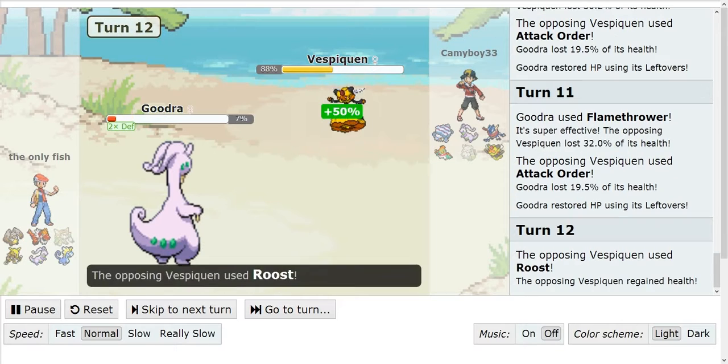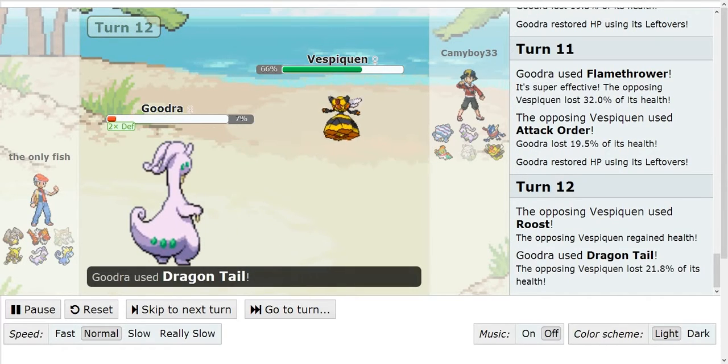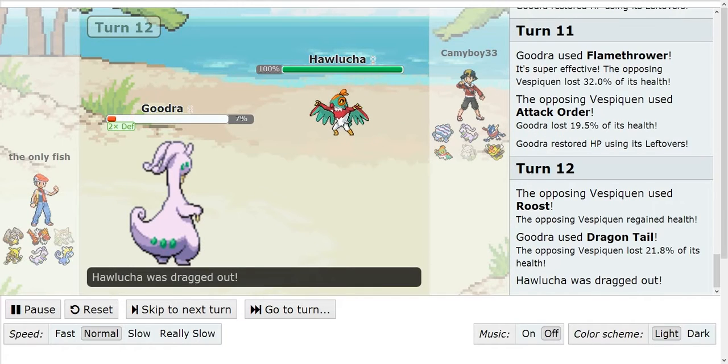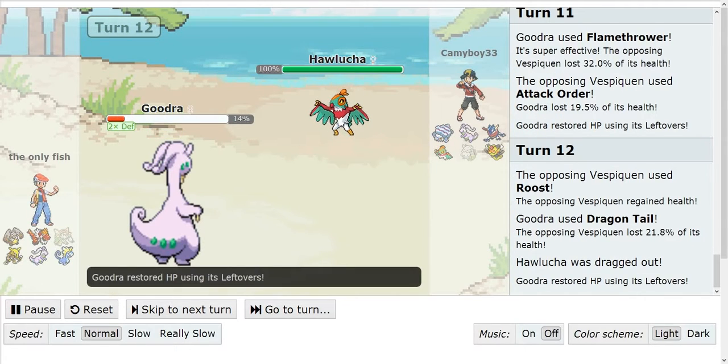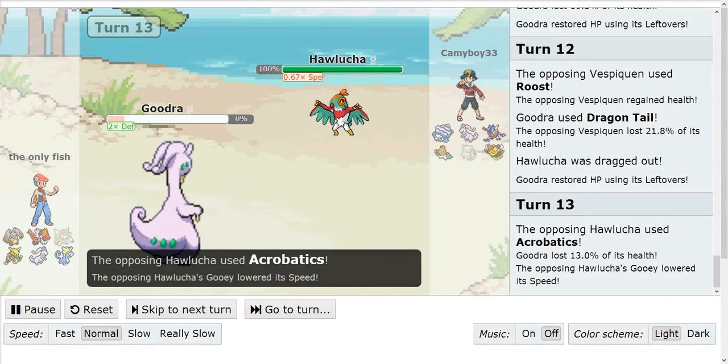Right here I just go for the Roost. When I Roost up, he goes for the Dragontail to Dragontail me out, and he Dragontails me into Hawlucha. He gets the Leftovers, and I just finish him off with an Acrobatics.